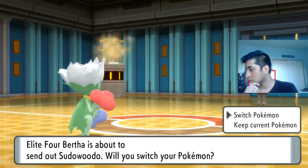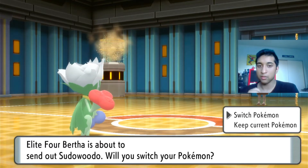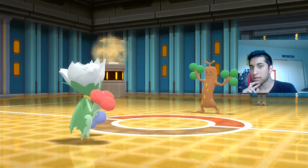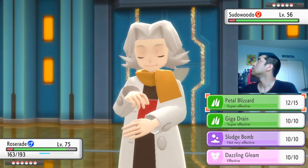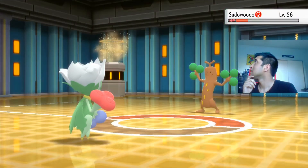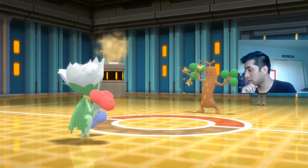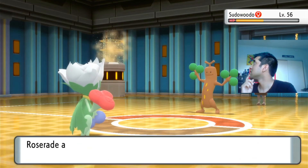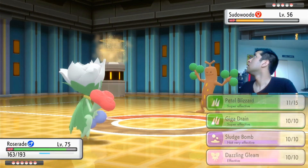Ground and Steel — we're pretty good with that. I think I'll keep Roserade in. What do you have? A berry. You have Fighting moves — is that going to hurt me? Let's go, Roserade! That's friendship right there. Full Restore potentially.